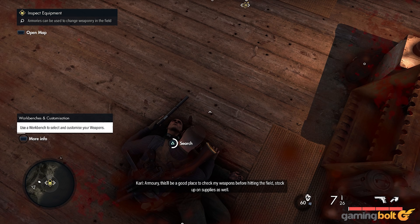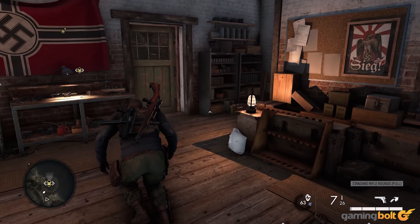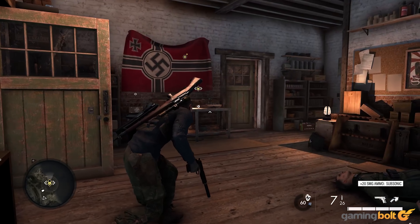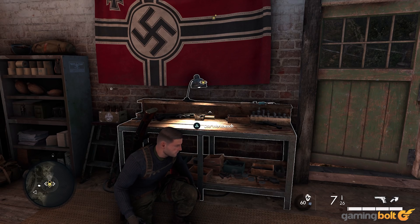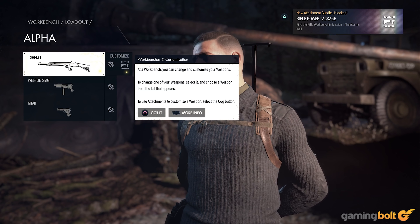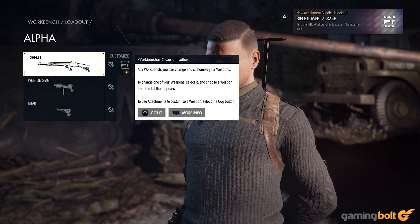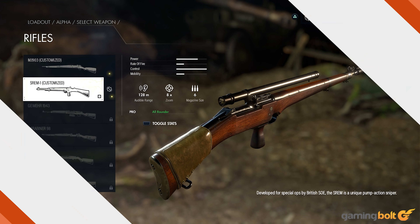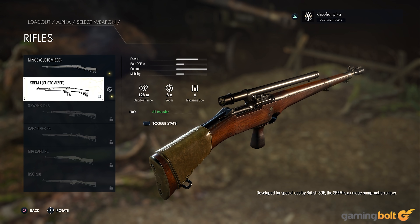Workbenches. Weapon customization has taken a much more prominent role in Sniper Elite 5 than its predecessors, and a byproduct of that is weapon workbenches. There are three of these scattered throughout each of the game's eight missions, and barring one or two, finding nearly all of them is entirely optional. Even so, our recommendation would be to go seek these out. These are great places for you to modify the weapons in your arsenal, and quite often, new unlocks for weapons or attachments are also tied to finding specific workbenches.